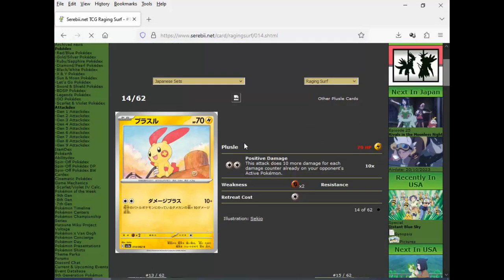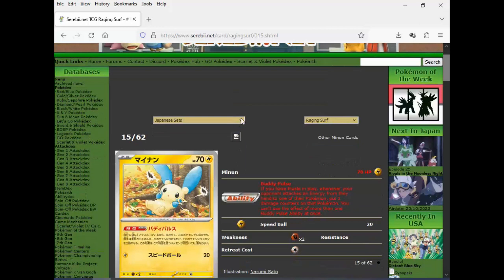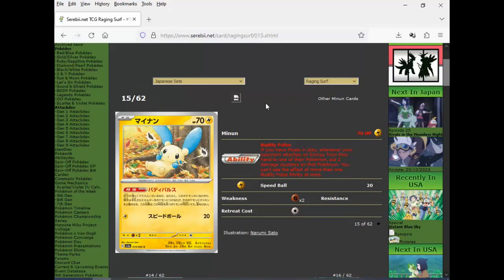Got Plusle next — 10 damage for each damage counter already on your opponent's active Pokemon. Maybe in some sort of spread decks you can use this to finish them off, but it needs two energies to attack and it's going to die in one shot. Minun — very cute. Buddy Pulse: if you have Plusle in play, whenever your opponent attaches an energy from their hand, put two damage counters on that Pokemon. You can't use the effect more than once per turn.